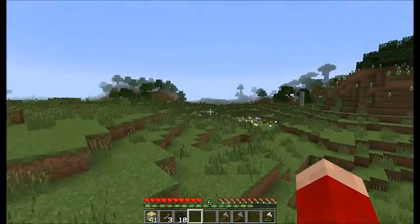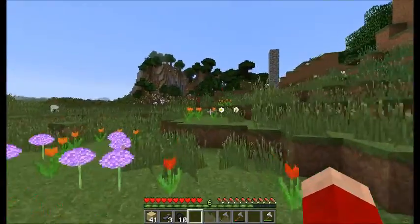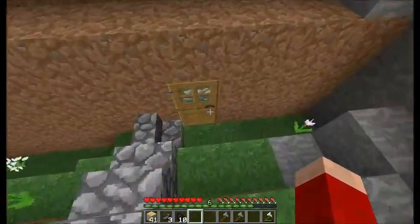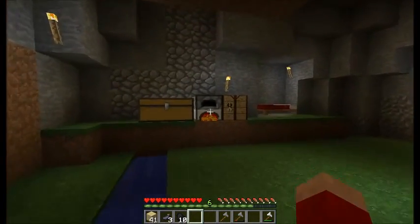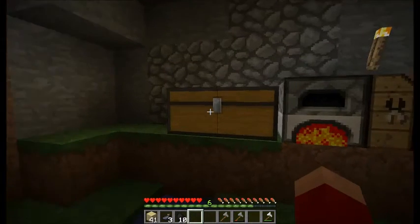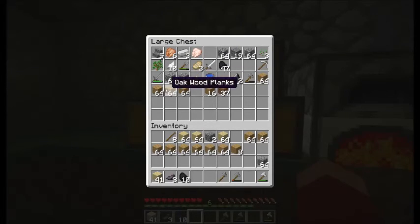I'm going to be building all of my floors out of cobblestone and birch wood. And then I'm gonna build all my walls out of the normal wood. What's cooking in here? Why do I even have this in here? Let's grab two of these. And where did all my sticks go?